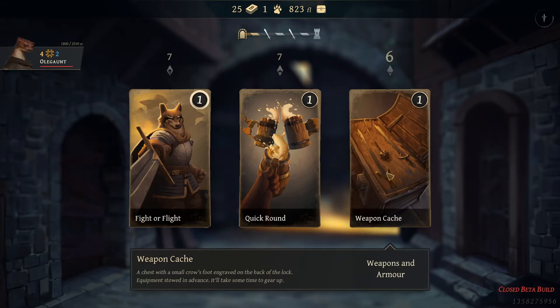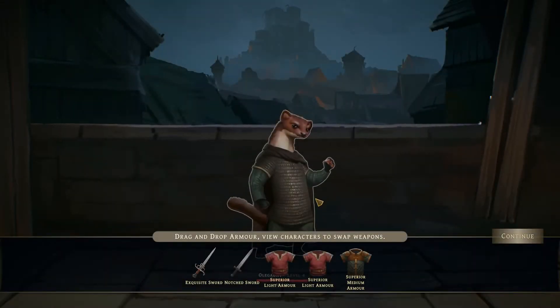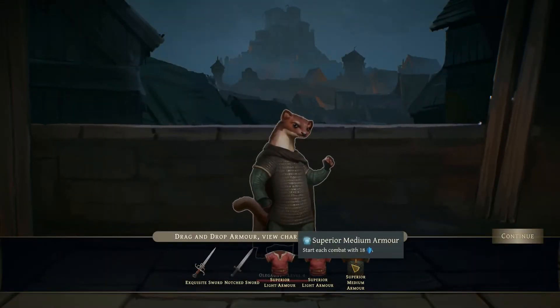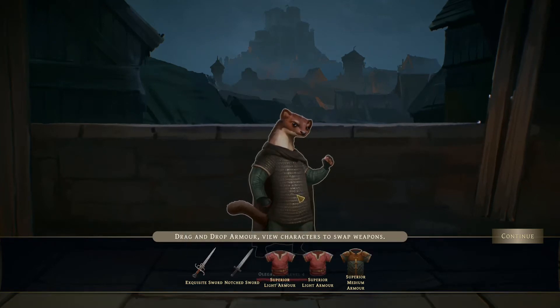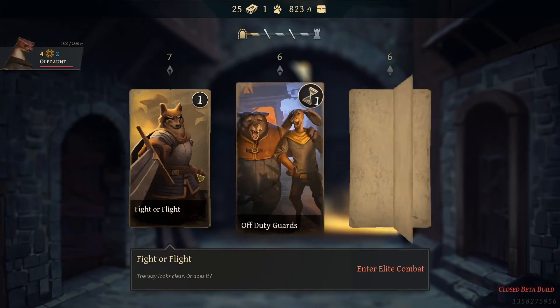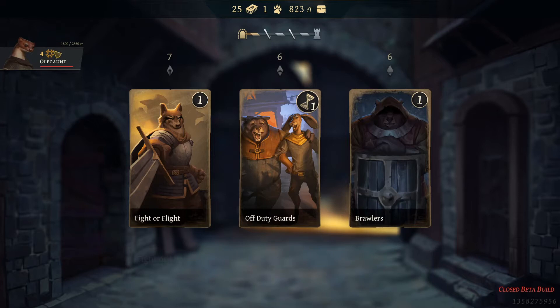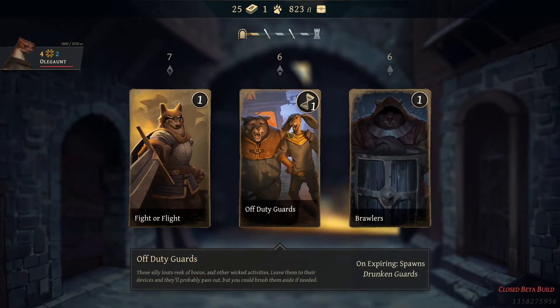Let's do a weapon cache so we can gain some additional weapons and armor. We're gonna gain a superior medium armor or a sword. Let's check the sword first. Sorry, that's a mistake on my part — I thought I was clicking on him to equip the weapons, but whatever.